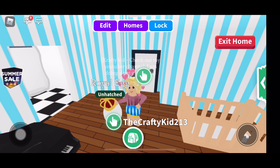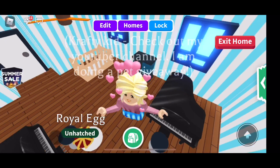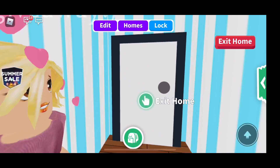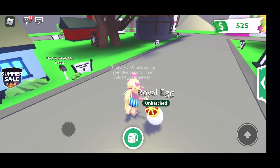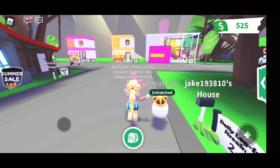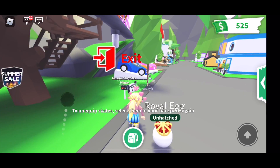Hey guys, Crafty Kid here, and today we are going to be playing Adopt Me again. I received another royal egg. Let's get started on its needs, but it doesn't need anything. My trick is to run around with it, make it run to it, or I just go a little faster and my egg has to catch up.